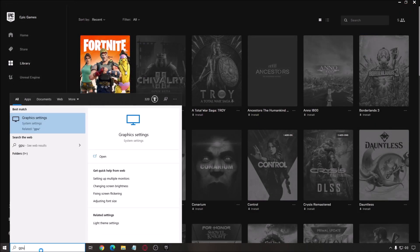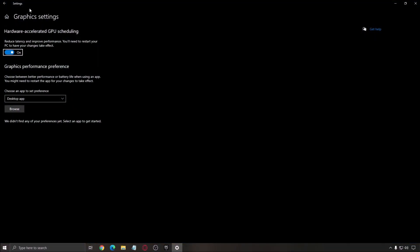Another thing I recommend: write 'GPU' in the search bar and click on Graphics Settings. You'll see an option called Hardware Accelerated GPU Scheduling — make sure this is turned on. You'll need the latest version of Windows and an NVIDIA 1000 series card or more recent. It doesn't appear to be available for AMD Radeon cards right now, like my RX 580.